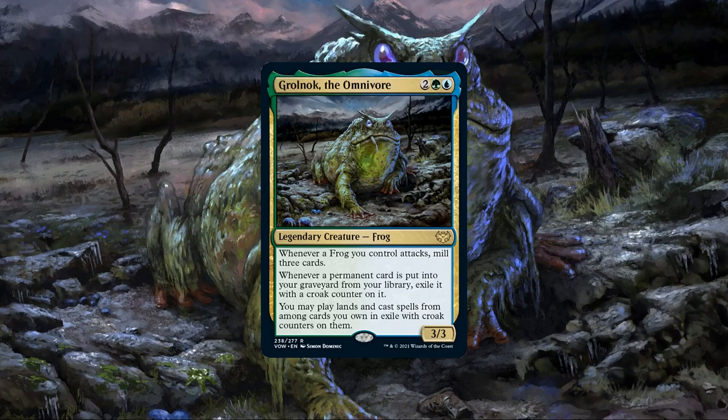Right out of the gate, we can see that Gralnok comes in with a mid-weight CMC, reasonable stats for the cost, and a set of abilities that make him and his amphibian brethren quite adept at chewing through our own deck and turning it into value. His first ability is straightforward enough, milling us for 3 whenever he or any other frogs we control attack, regardless of whether those attacks even connect or deal damage, making it an efficient and repeatable combat-focused way to mill ourselves turn after turn so long as we keep attacking. This leads nicely into his other abilities, which exile any permanents that would be milled or otherwise sent to our grave from our deck with croak counters on them, allowing us to cast those spells and play those lands, effectively turning our exile into a second hand with no hand limit so long as Gralnok is in play.